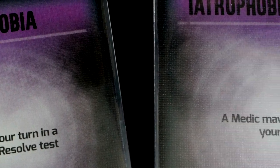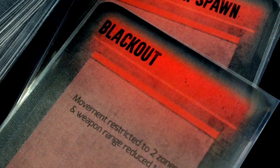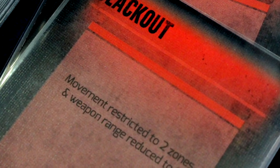Speaking of components, the tokens themselves are very small and I couldn't find a good reason for them to be so small — just doubling their size would have made for a better experience. The event cards are also very sparse with very little text on them, and the first few times you play you're going to have to go into the rulebook to find out what they actually do. There's no artwork on the cards, so I can't find a reason why they didn't just explain what the card does in better detail.